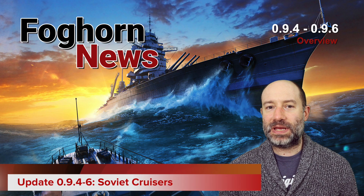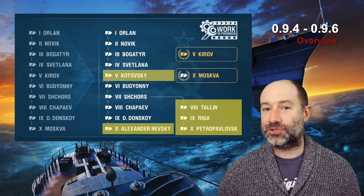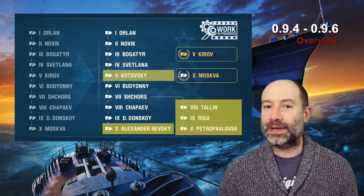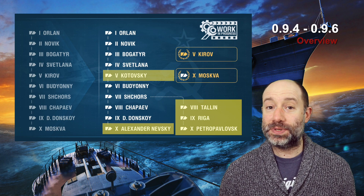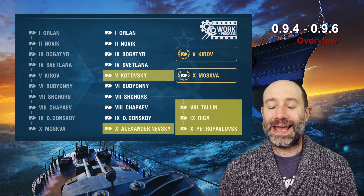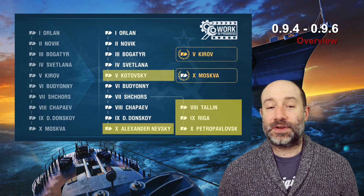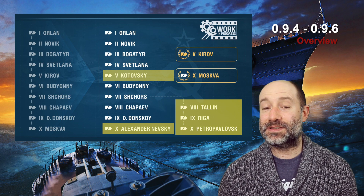It looks like the Soviet cruiser changes are being made over three updates, 0.9.4 to 0.9.6. In total, there are five new tech tree ships being added to the Soviet cruiser tree over the next three updates. Kotovsky at Tier 5 brings 152mm guns to replace Kirov's 180s. Tallinn, Riga and Petropavlovsk are being added to the new heavy branch, and Nevsky tops the light branch, replacing Mosvar's old position and making the branches consistent with the progression of gun calibers. The new light branch goes from 152mm guns at Chapayev to 180mm guns on Donskoy and Nevsky. The new heavy branch goes from 180mm guns on Tallinn to 220mm guns on Riga and Petropavlovsk. While Nevsky replaces Mosvar's old position above Donskoy in terms of gun calibre, Petropavlovsk is the replacement for Mosvar — Nevsky is the light and Petro is the heavy.